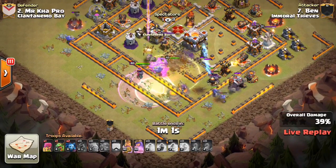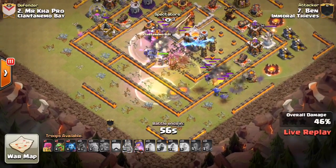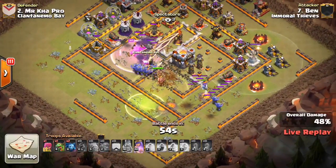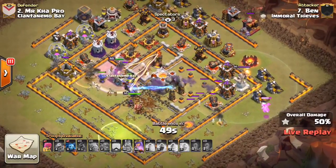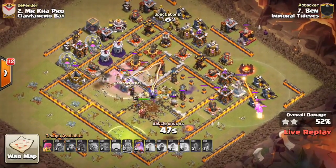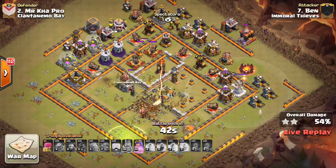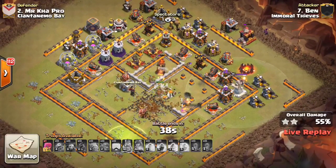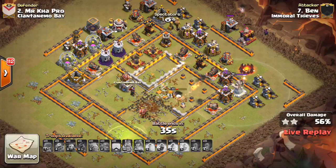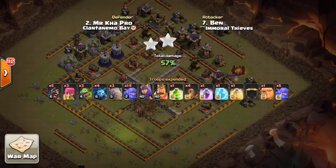I love this attack — everything is going perfectly right here. Inferno is down, Eagle is down. They'll step up on that Town Hall. Bowlers doing some nice work. Things are going to taper off right here because there are so many defenses on the top half of that base, but he already has 53%. Has a few minions working. Queen's ability — maybe two more defenses from that. Should be about 57%, 58%. Yeah, Queen goes down. Nothing left — 57%. Awesome attack, nice job to Ben.